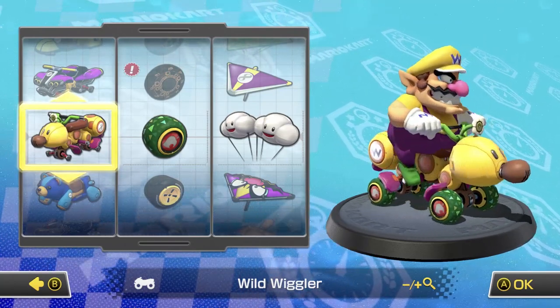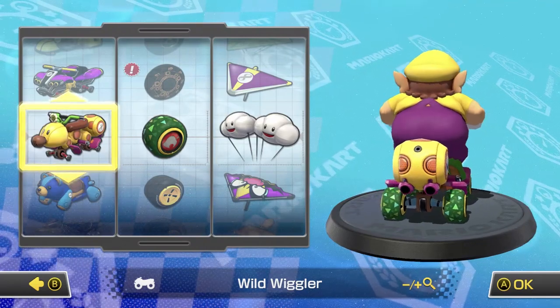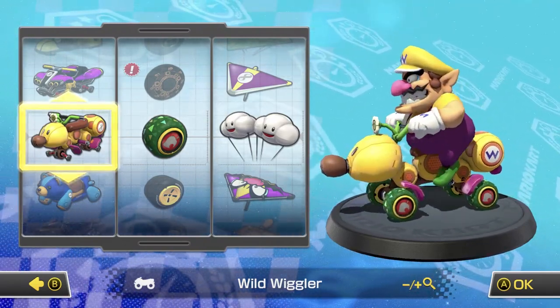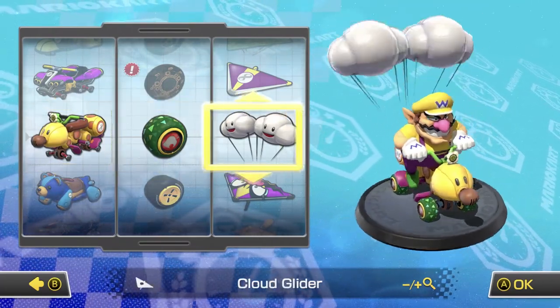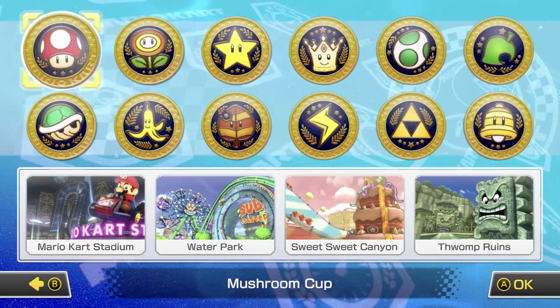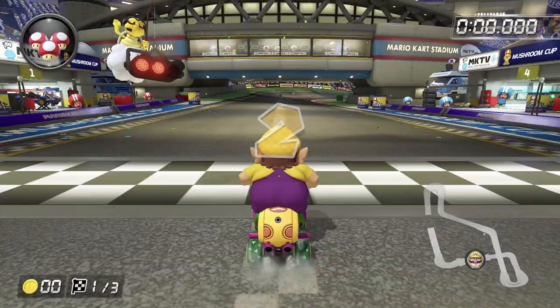The best combination for this course is Wario or Dry Bowser with the Wild Wiggler and Leaf or Button tires. However, if you're having trouble getting mini turbos required for this track, you might want to use the Biddy Buggy with Roller Wheels if you're looking for a combination that's a little bit easier for this track.